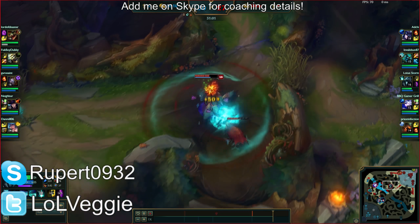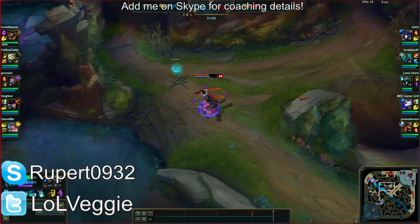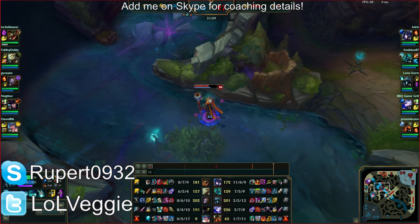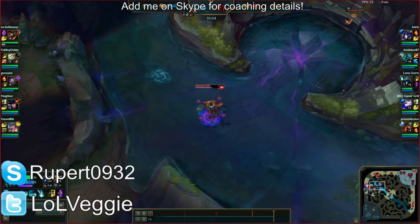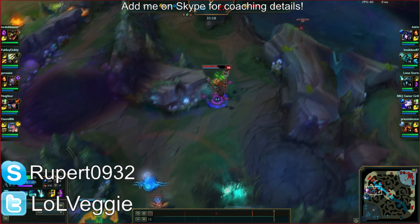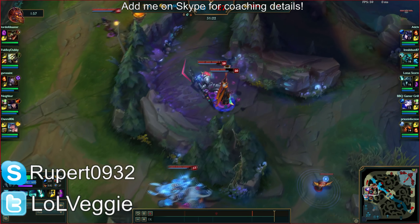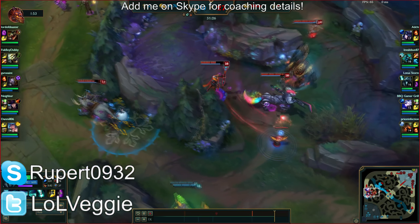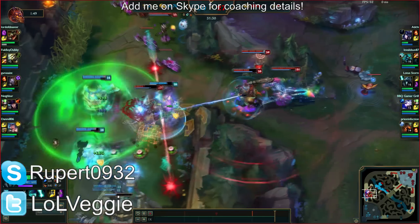They could have had Sona Flash-ult you, then Caitlyn Runaan's Hurricane and Infinity Edge auto-attacks shredding your tanks. Caitlyn is 8/4/10, has Guardian Angel, Runaan's, Infinity Edge, and Last Whisper — she can shred you. So zoning them out was a good option, though a little risky. I would have pushed mid a little bit. Oh — this next play you're going to love; you almost get a quadra kill here.